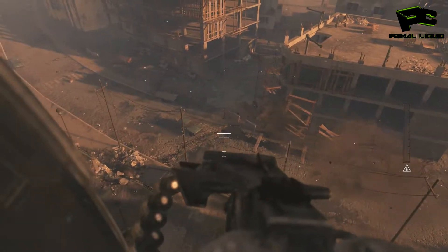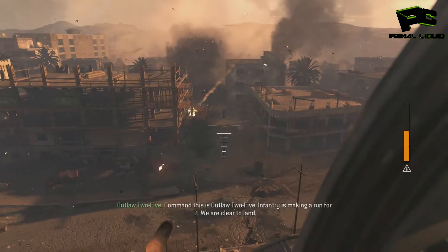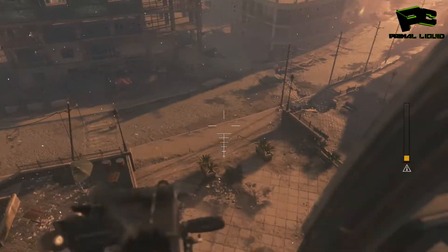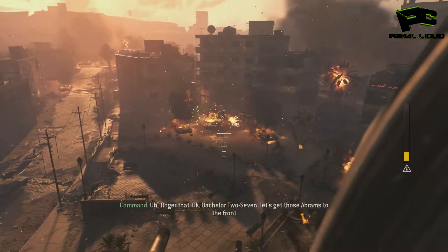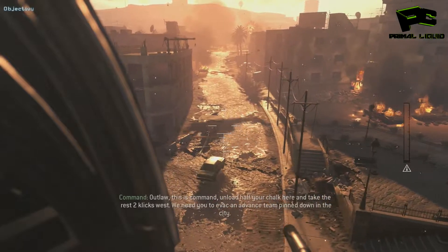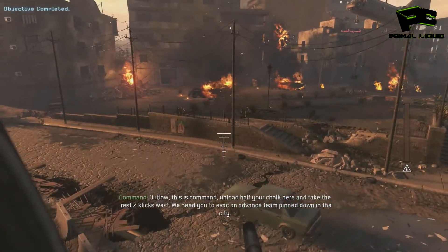However, there is a really sneaky way of actually doing this. What you want to do is load up the mission called Shock and Awe. It doesn't matter what difficulty you do this on, but just do it on Recruit just for simplicity's sake. Load up the mission Shock and Awe, because the minigun that you actually use when you're in the helicopter is actually a grenade launcher and that does count for the 20 kills.